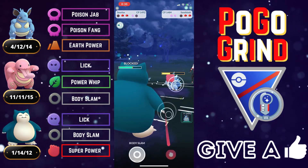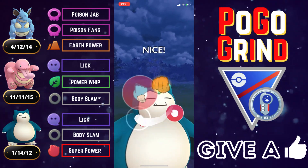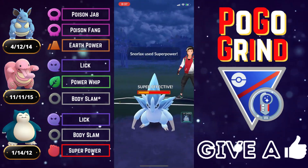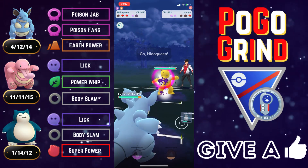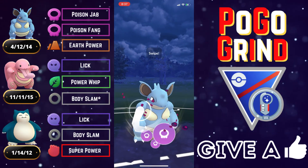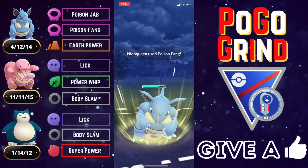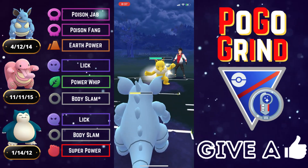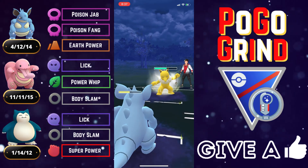We go straight for the Superpower — a lot of battlers won't expect you to just go for it right away, they usually expect you to build back-to-back — and we say bye-bye Alolan Sandslash. Our suspicions were correct: they were hiding a Hypno in the back. So what we're gonna do is spam this Hypno with as many Poison Fangs as we possibly can, not shielding anything from it.